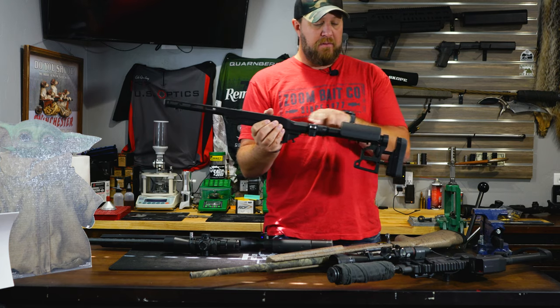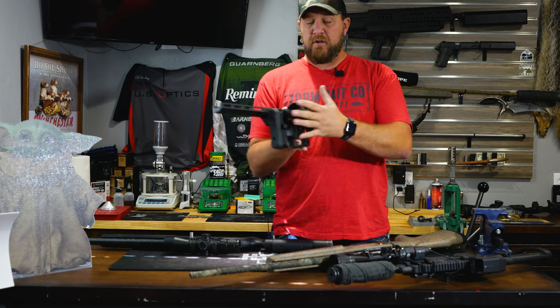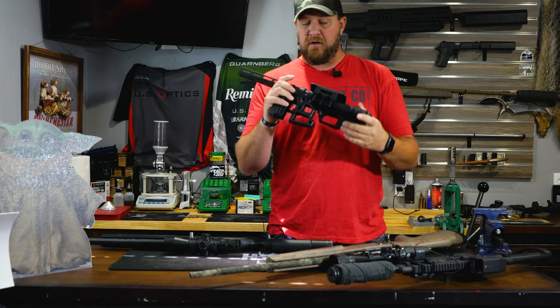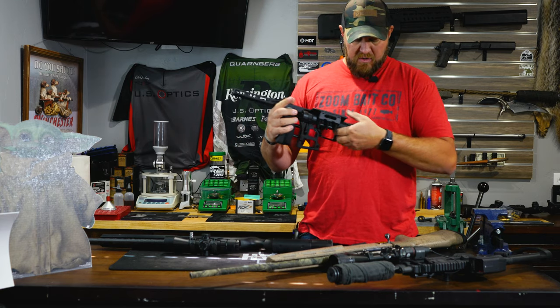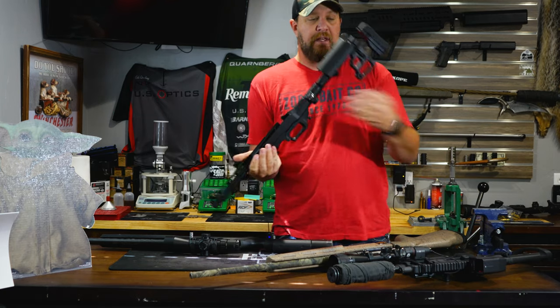It gives you the availability for the buttstock — I chose this buttstock which is a folder. I love the folders because you can always hide them easier underneath the seat, or it just stores out of the way a lot better. So with this MDT chassis that I'm going to build on, this is part one.